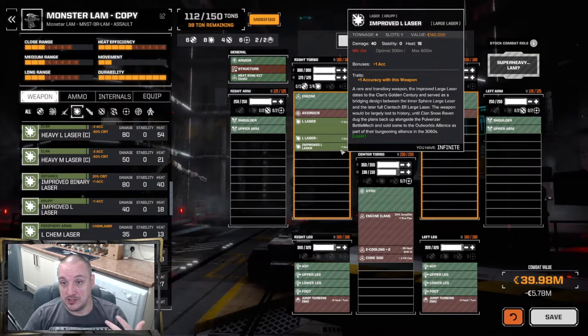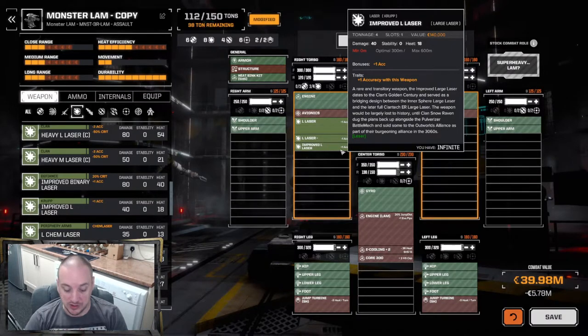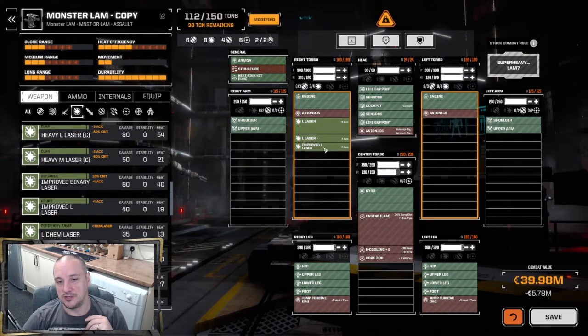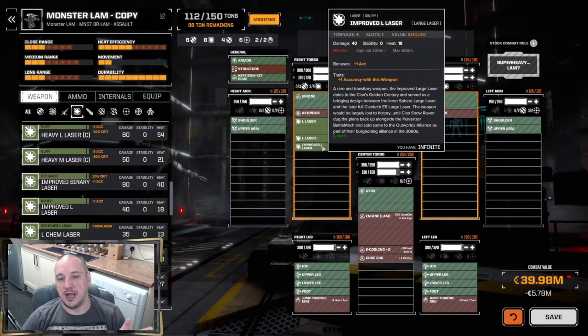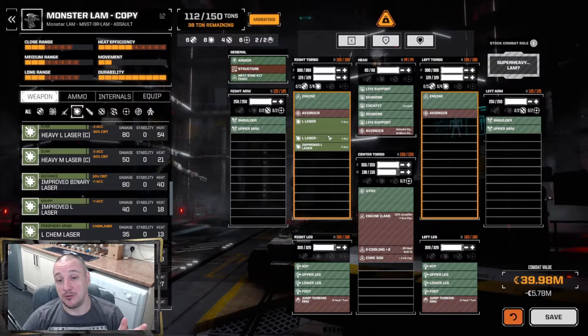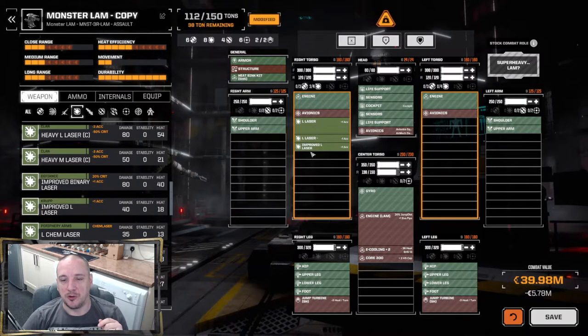The improved large laser is virtually identical to the large laser apart from two key differences: it takes up one ton less and is only one slot as well, while the damage, range, and heat remain the same. So if you can get that one, take it. However, these aren't common — I personally haven't come across many of them. You tend to find the large laser minus when dealing with pirates or lower-end forces in the periphery. The standard large laser is by far the most common, but the improved large laser is definitely the way to go.